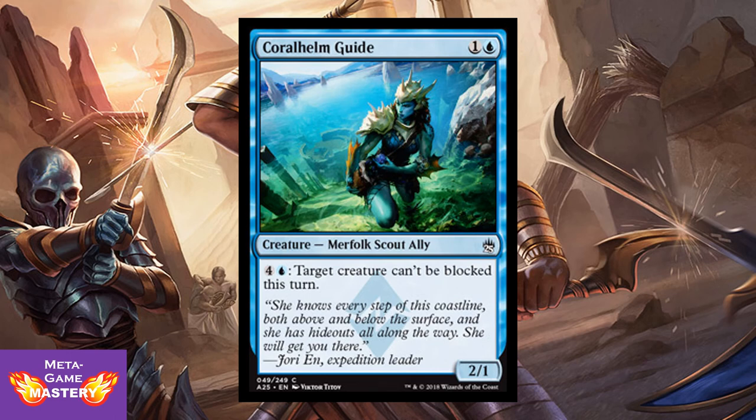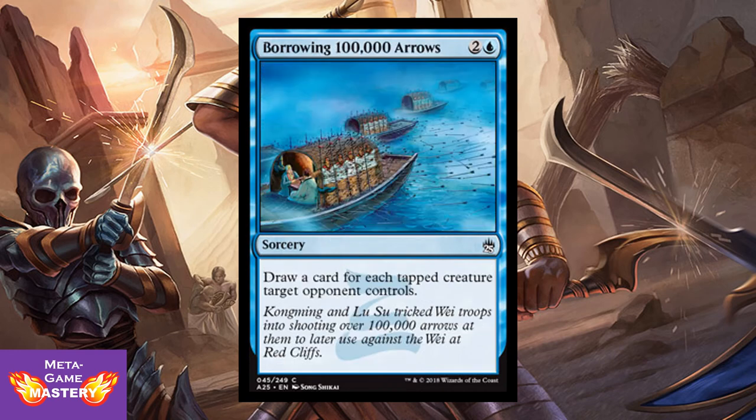Coralhelm Guide is 2 CMC, 1 colorless and blue, for a 2/1 Merfolk Scout Ally — Merfolk, a relevant creature type. Pay 4 colorless and blue: target creature can't be blocked this turn. Fine for late-game pushing through that last damage, otherwise not a super strong card. Borrowing 100,000 Arrows is 3 CMC, 2 colorless and blue sorcery — draw a card for each untapped creature target opponent controls. Love this in Derevi decks or anything that locks down your opponent in Commander. Very powerful card, and can be powerful in limited — anything that can potentially draw you more than one card always is.